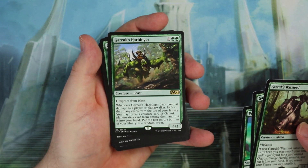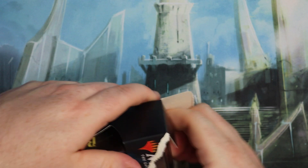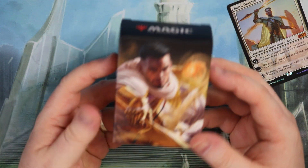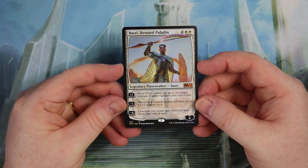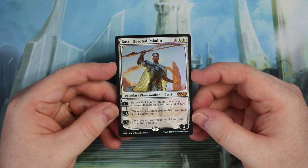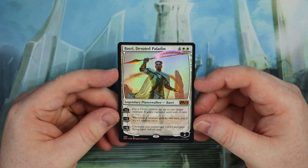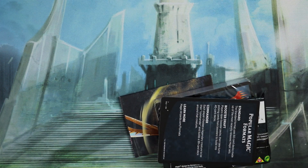The premium card from the Garruk deck, apart from the Planeswalker, is Garruk's Harbinger — I think that is a really sweet card. I would have liked to get those special art lands in all of them. Now we're going to Basri. All the Planeswalkers cost six mana. Basri has four loyalty and six mana. The plus one: put a 1/1 counter on up to one target creature, it gains Vigilance until end of turn. The minus one: whenever a creature attacks this turn, put a 1/1 counter on it. And the minus six: creatures you control get plus 2/2 and gain Flying until end of turn — no Emblems for these.